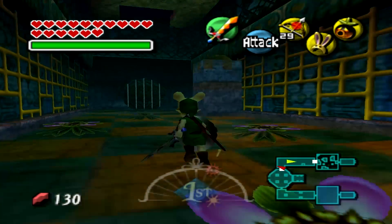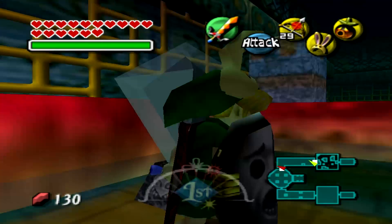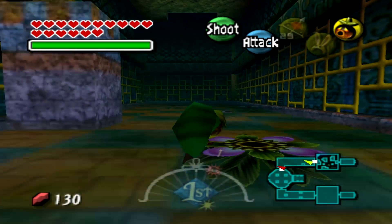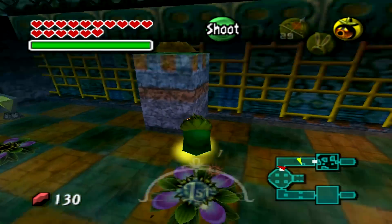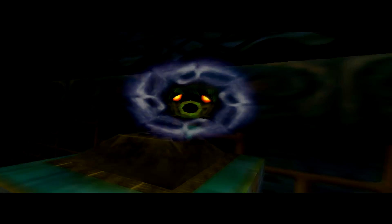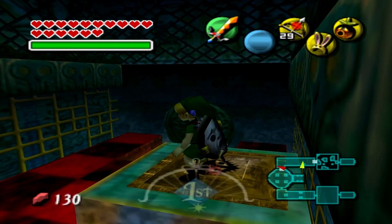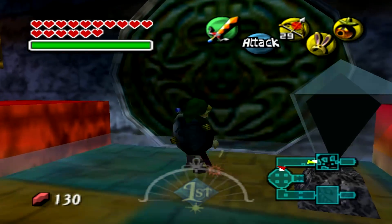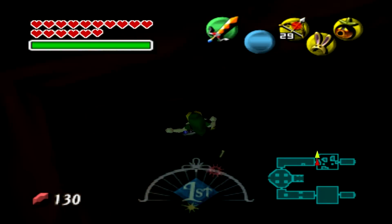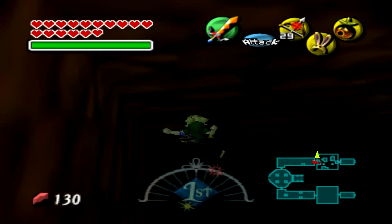So if you have the bunny mask, you can just run right across without worrying too much. There's another switch here and I'm just going to wait until the floor — or the ceiling, or whatever this should be considered to be — comes back, and then put this on. The thing that annoys me about this room is that it really doesn't look like you should be able to make this. But you kind of glitch onto the platform. It took me forever to figure out that you could actually do that. I was trying to stand on top of this platform here, thinking that maybe once it came back up you could get onto it, but it's lava on top, so... I just messed that jump up. That's how I always do it.